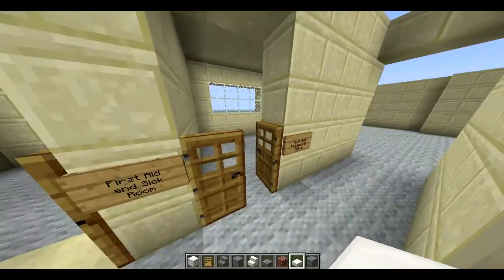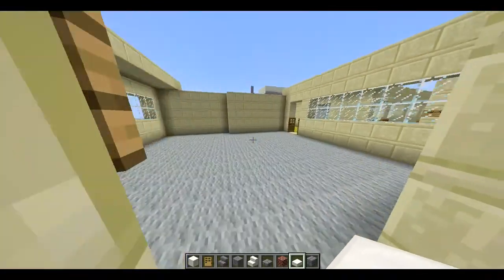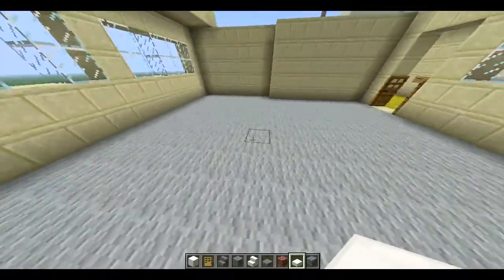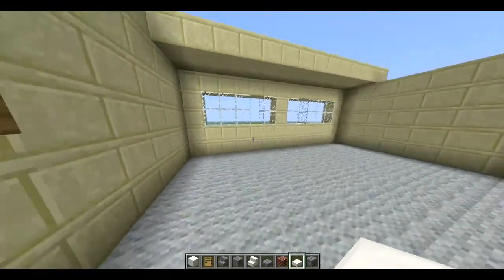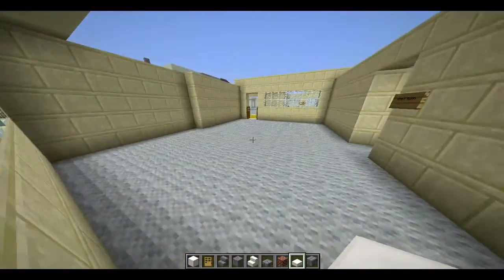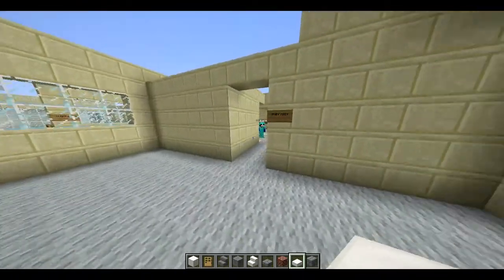Let's go and have a look at the rest of the administration complex. We'll go into the teachers' room — there's the first aid and sick room. Here's where all the teachers hang out. We'll need to put more furniture in here obviously. As you can see, we still haven't built the playground yet — we'll come to that later.